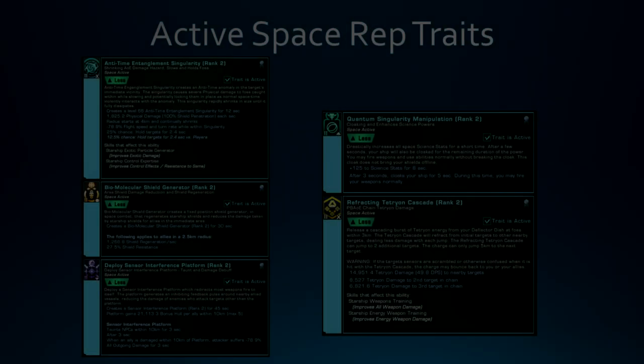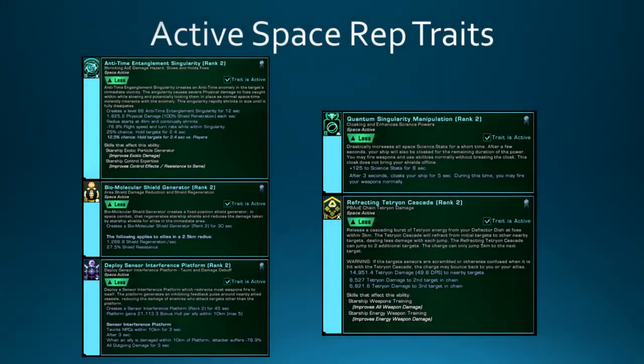For active space rep traits, I've got Anti-Time on for the damage boost, the Biomolecular Shield Generator for the shield healing, Deploy Sensor Platforms for when I need to take threat off of me, Quantum Singularity Manipulation if I ever need it, and the Refracting Tetron Cascade because it can give you some damage if you hit it in the right spot when there's a lot of targets around you.